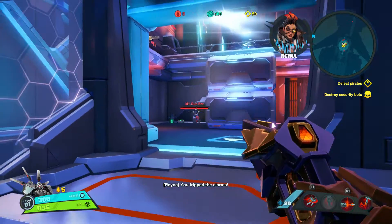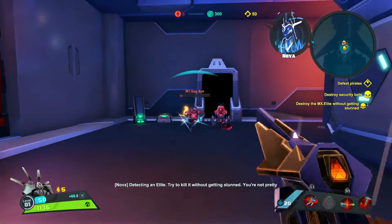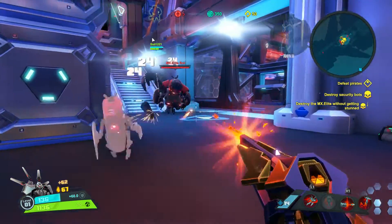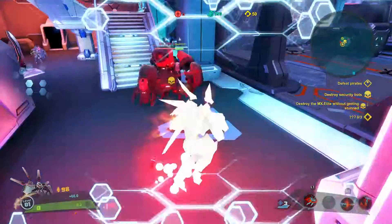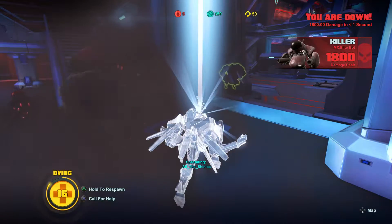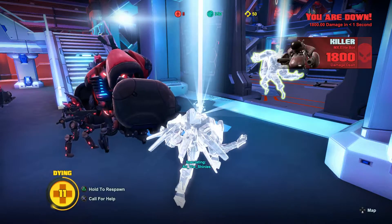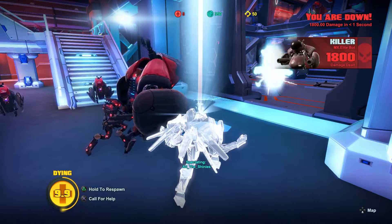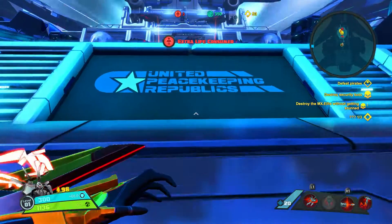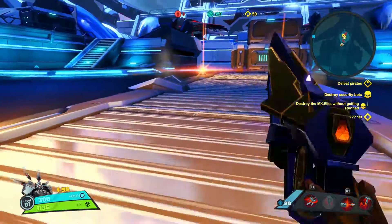The alarm trips either way — take out those security bots. Detecting an elite: try to kill it without getting stunned, you're not pretty when you're stunned. I just gotta avoid getting... wow, that dude is ridiculous. He basically one-shot me and then essentially one-shot Montana too. Great start.